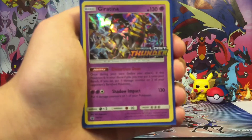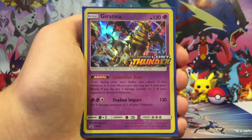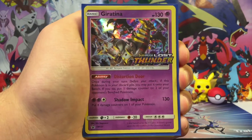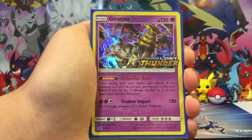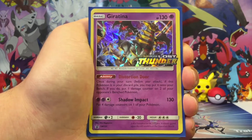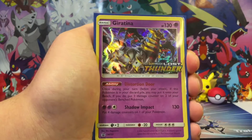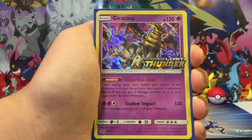My four main attackers in this deck were Giratina, Primarina, Naganadel, and Xerneas Prism Star — which was actually my favorite attacker in this deck.